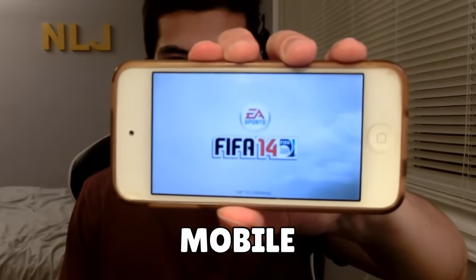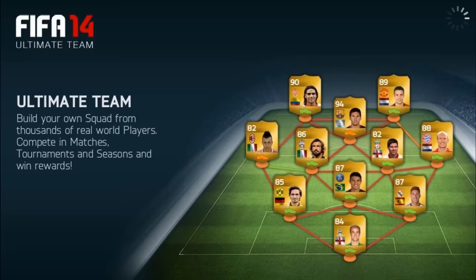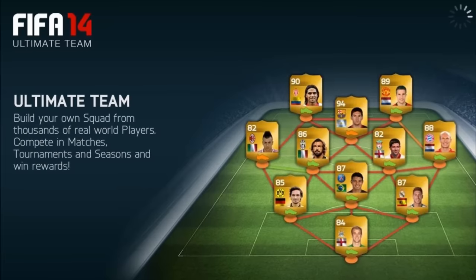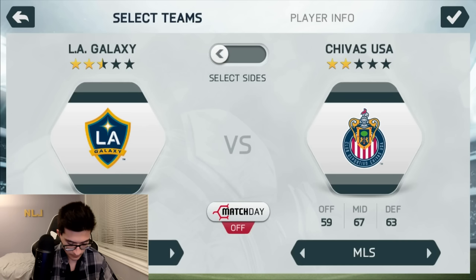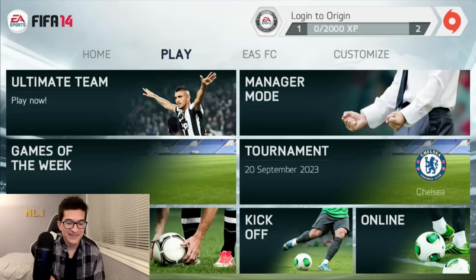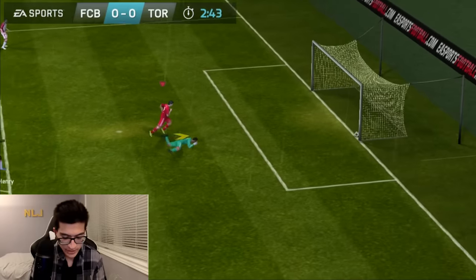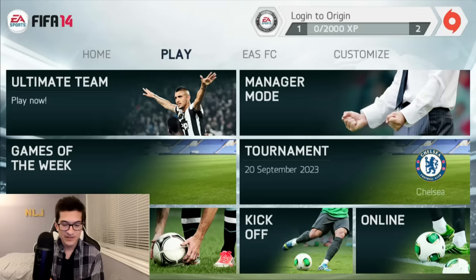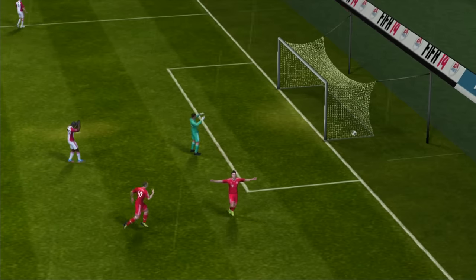This is FIFA 14 Mobile, and just over 10 years ago, this masterpiece of a game was released. Not only did this game have the regular Ultimate Team, it also featured manager mode, tournaments, kickoff, and even a penalty shootout mode. The nostalgia is real. This game was an absolute banger, a staple of my childhood, and arguably the best mobile football game ever made. So in this video, we're going to be taking a trip down memory lane and playing the game 10 years after its release, and see if that title still holds.